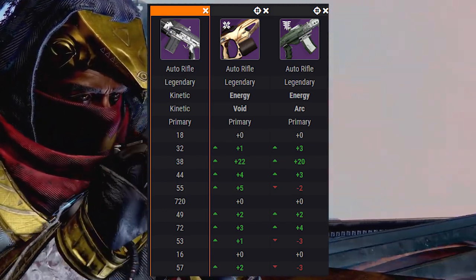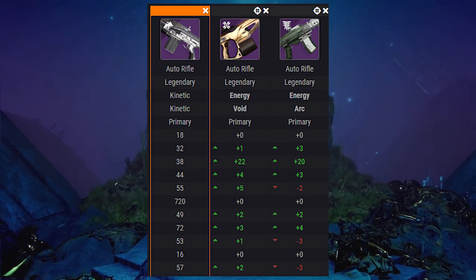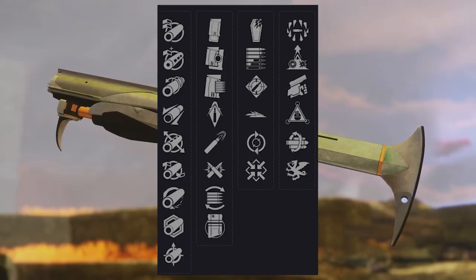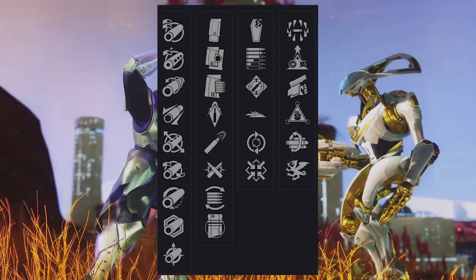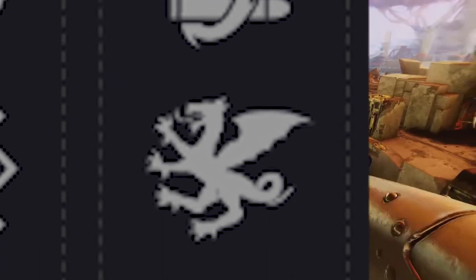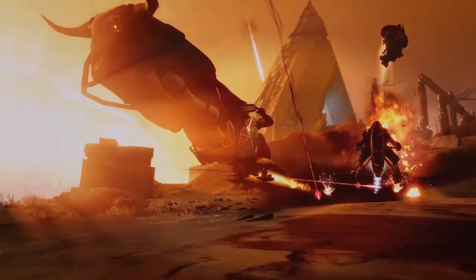Here's a closer look at this auto rifle stacked up against a couple other 720 auto rifles, and as you can see, these other auto rifles have better stats pretty much all around. The only thing this 720 really has going for it is some of the new unique perks that came with Season of Dawn — Elemental Capacitor, which increases stats based on the currently equipped subclass; Osmosis, which changes the weapon's damage type to match your subclass until it's stowed; and Vorpal Weapon, which increases damage against bosses, vehicles, and Guardians with their super active.